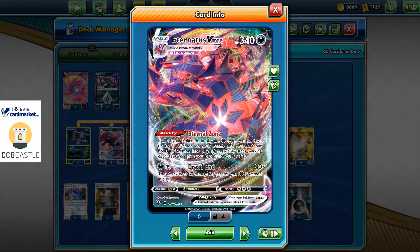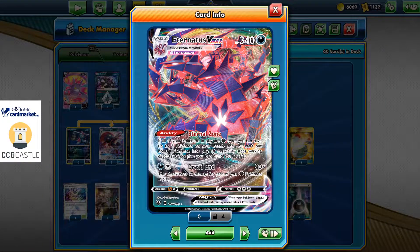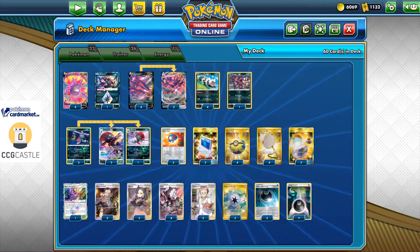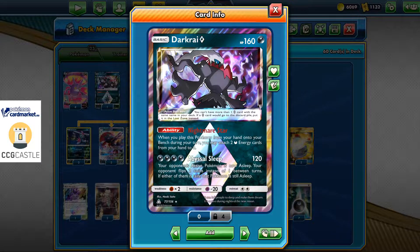You only need one Darkness and one Colorless energy to use Dread End. Without Weavile, this card can be powered up with Turbo Patch or maybe Counter Gain just in case. This deck also plays Darkrai with the Nightmare Star ability, which says that when you play this Pokemon from your hand onto your bench during your turn, you may attach two Darkness energy cards from your hand to it.